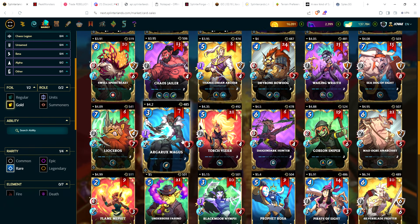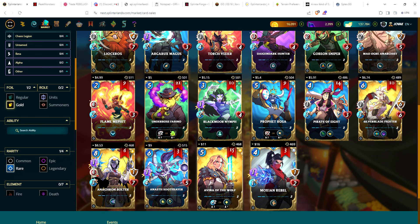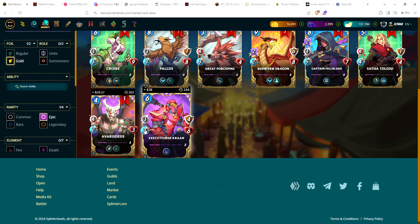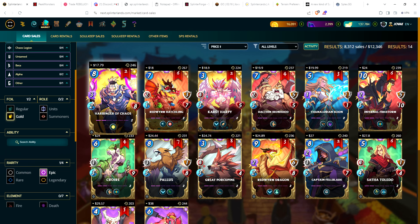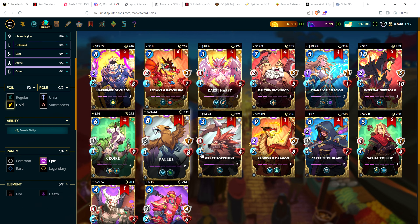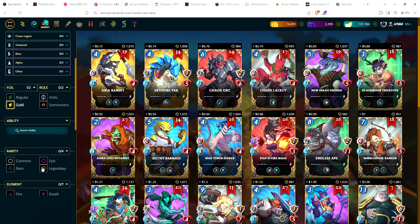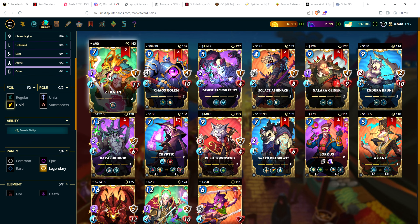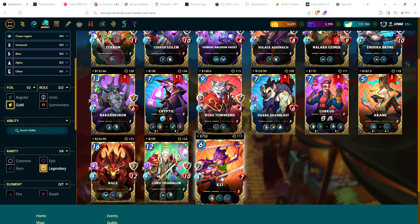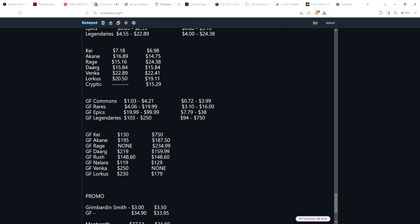Most expensive gold foil rare is Moxian Rebel at $16, followed closely by Avena the Wolf at $11 — the top two rares. Gold foil epics: Harbinger of Chaos at $17.79 up to Executioner Cron at $38. Look at how low the available numbers are — prices can change wildly at any time. Gold foil legendary cards for Rebellion: cheapest at $90. Most expensive: a single copy of Kai for $750. Two weeks ago you could pick up a Kai for $130.